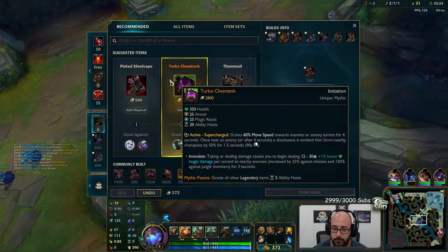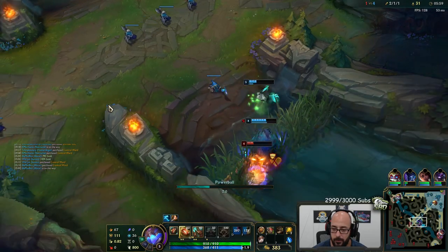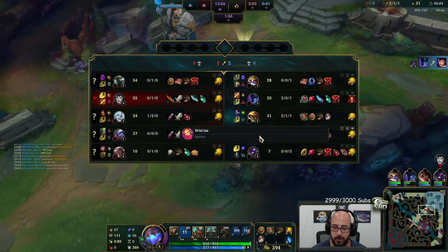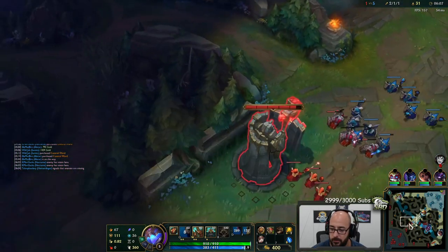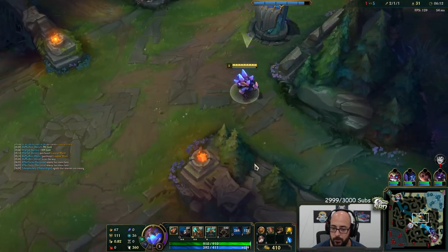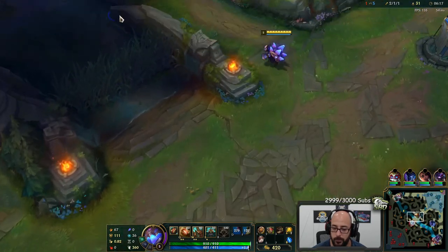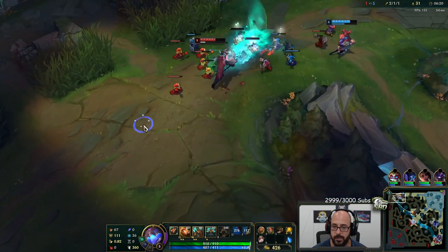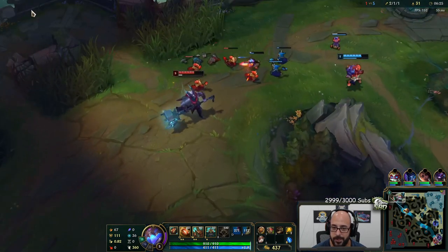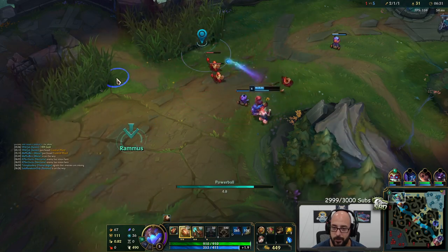Alistar in the building! Alistar legit might be able to do this. This wave is a really good setup for me too — slow pushing back. It's going to bounce off the tower once he's low. Do I roam? Could roam top — just depends if I get there before he gets level 6. If he gets level 6 as I'm running up there, it's like the worst case scenario.